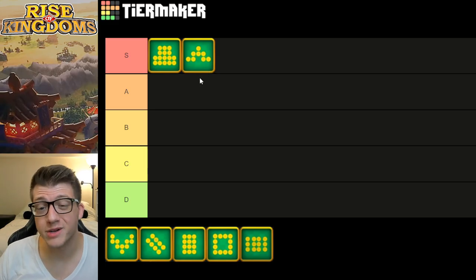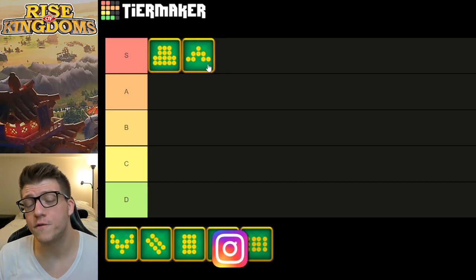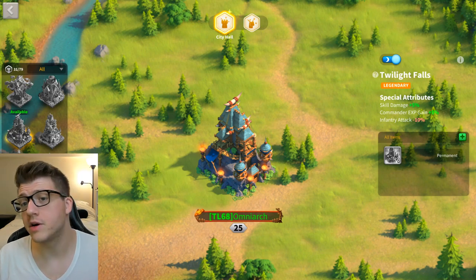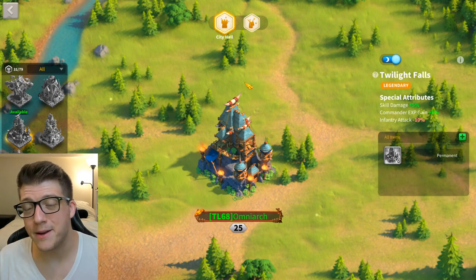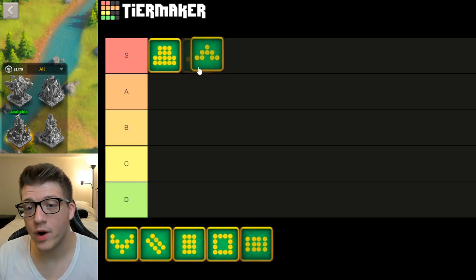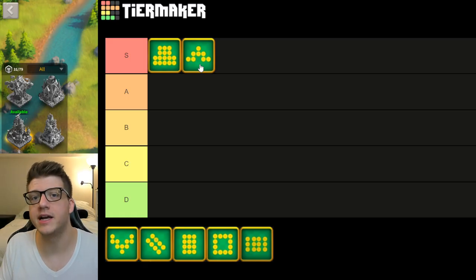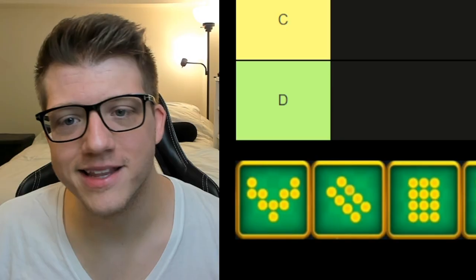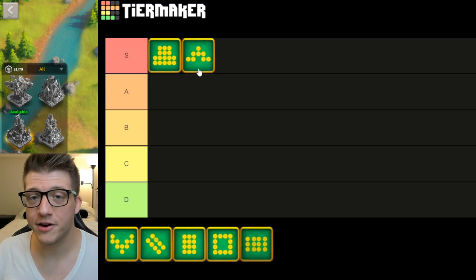Next is the Wedge formation, which I think is going to be one of the most popular — if not the most popular — formation in Rise of Kingdoms. It gives you 5% extra skill damage, which is equivalent to the Twilight Fall city skin with literally zero downside. That skin is one of the most popular in massive KvK wars because it's just so generically good. Five percent bonus skill damage on a formation is going to be equally strong, especially for rallies and garrisons. Just when you thought Yi Seong-gye couldn't get more skill damage — here it is.